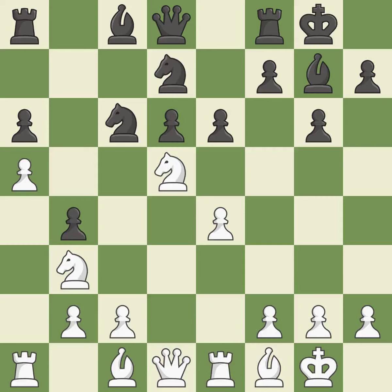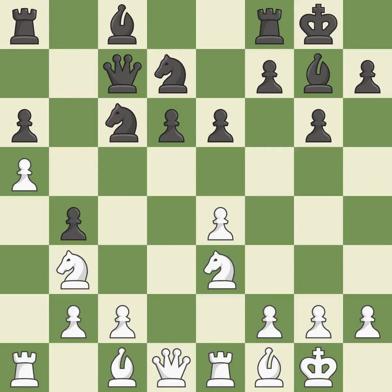This ignores an opportunity to develop a rook off its starting square. This permits the opponent to reveal an attack on a pawn — it is a mistake. This reveals an assault and puts a pawn in danger. This ignores a better way to defend a pawn that was under attack — it is a mistake. This is the only move that works, a great move. This offers to exchange pieces of equal value.